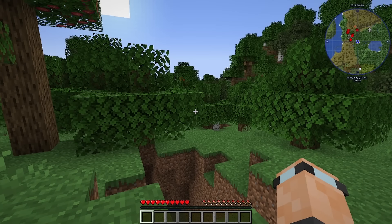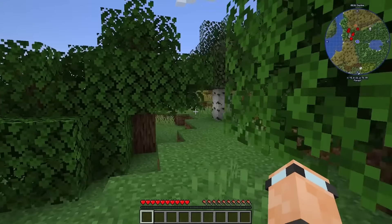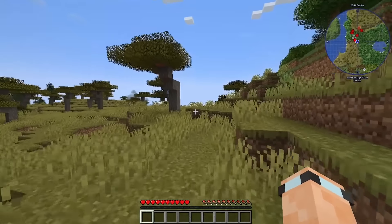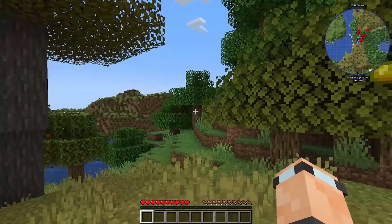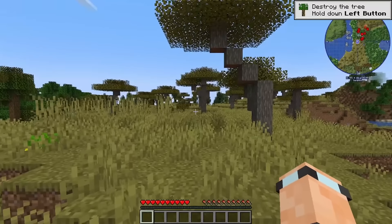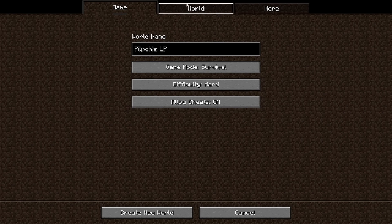Oh no — this looks like the exact same world as my old save. It's got the little island and everything. I'm going to restart and we're going to have a new map. I've renamed it, and the seed is going to be Pilpo's ATM9LP. I've also changed the difficulty to hard.